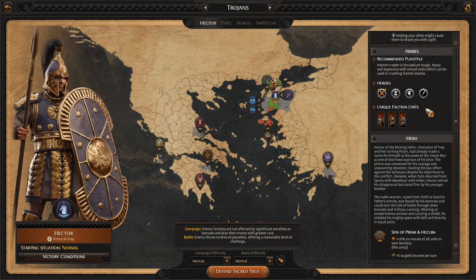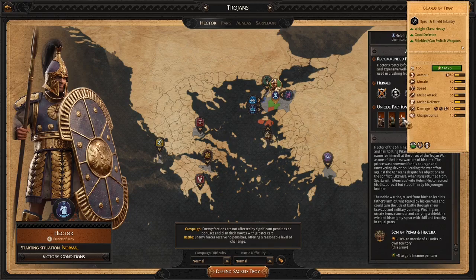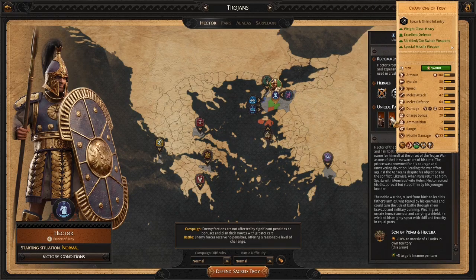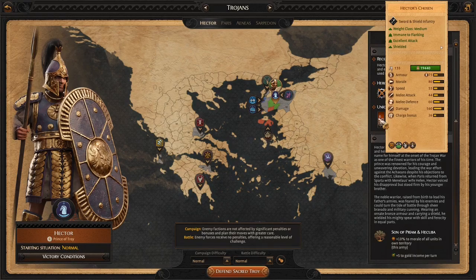Hector's army is very tough — this is going to be a hammer-type unit roster. You've got the Guards of Troy, shield and spear infantry with a heavy class, and they can change weapons. You've got the Champions of Troy, another shield and spear infantry that also has a missile weapon with limited ammunition — basically a couple of throws. And then you have Hector's Chosen, sword and shield units that are immune to flanking. A big part of this game is flanking, so you don't have to worry about that with these guys — they're immune to it.